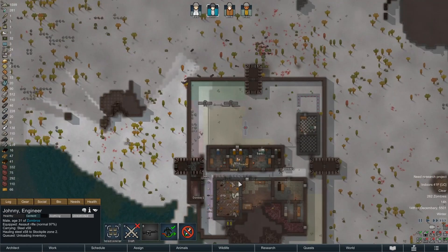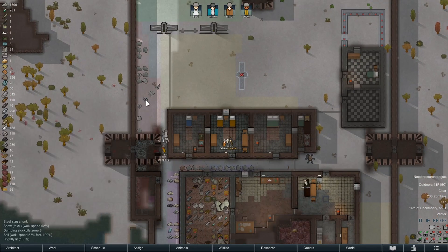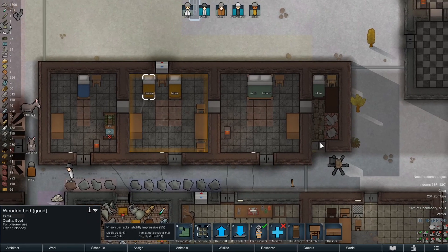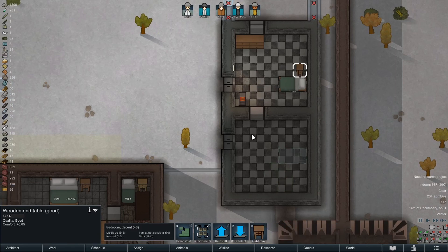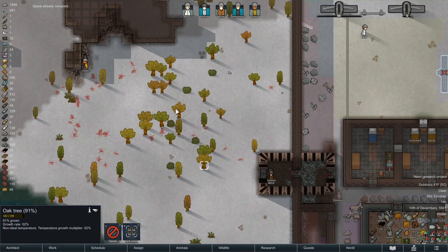Somebody might try to run up north to get that thing I left out there. Mike's talking to the prisoners — that's great. Barb, how you doing? She's doing well actually. Shaw — new recruit. We don't have anywhere to put this dude. All right, let's get that put over here. What do we have for wood? Not a ton — about 60 left, not enough. We're gonna need some wood as well. So hard to get — oh, where's Barb? Unrestrict — I don't want anybody going up north.